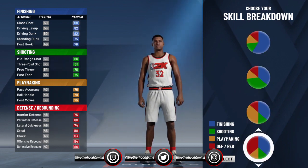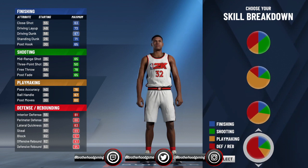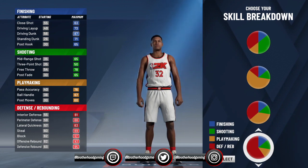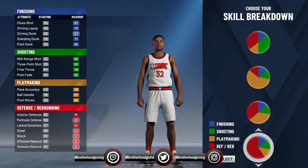So for the skill breakdown, what you want to do is go all the way down here and choose defense. Right here you can see it prioritizes defense and rebounding. This is what you want to do at first. I mean, it hurts you in other categories like playmaking and shooting and somewhat in finishing, but all that changes anyway because of what I'm gonna do next.